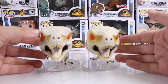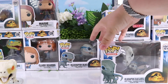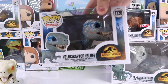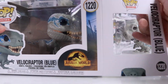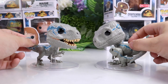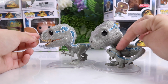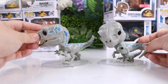Next up I want to check out Blue. There is Blue with Beta, which is a little tiny raptor, and then we have Blue all by himself. This is my favorite from the series — we have Blue with the little baby and then just Blue by himself. This one is probably going to be my absolute favorite from this set.